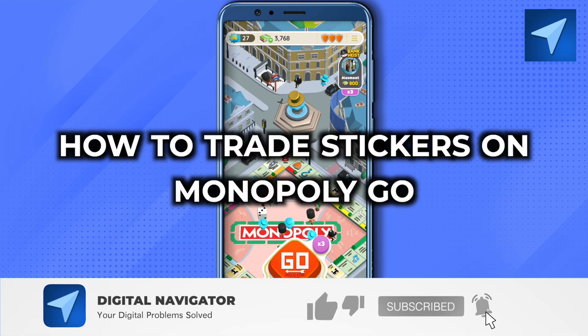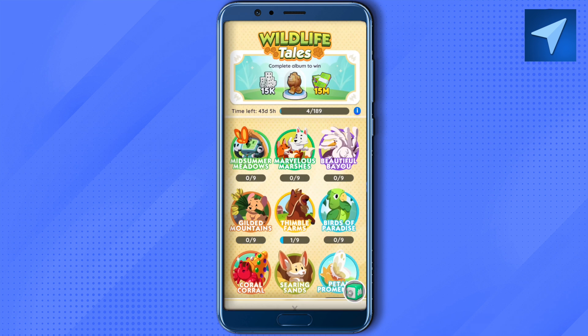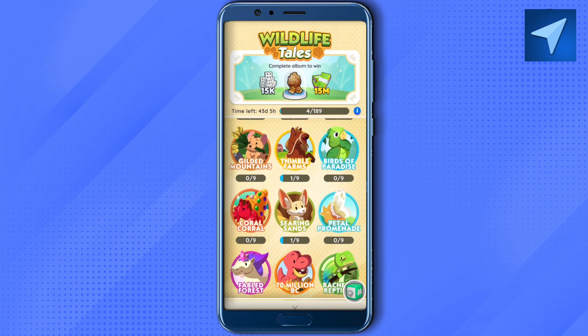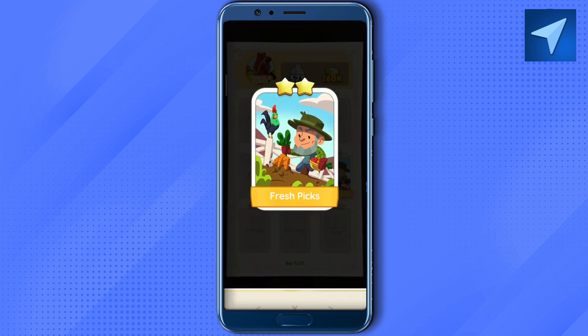How to trade stickers on Monopoly Go. Hello everyone, welcome to our channel. First of all, you would require at least two cards which are absolutely similar in nature — only then you would be able to trade your card. Suppose when I click on this and I have two cards of this similar nature, then I would be able to send one of these cards to my friend.